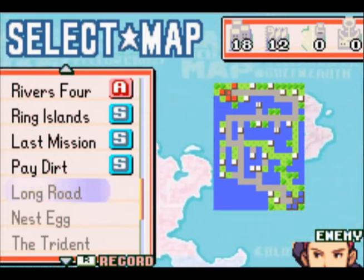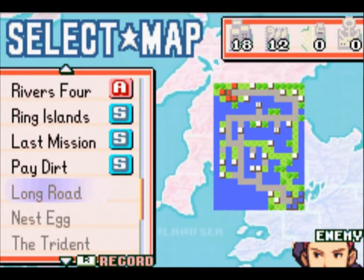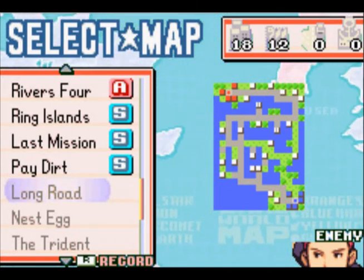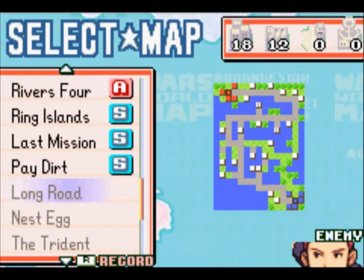Hello everyone, welcome back once more to Let's Play The War Room, Season 2! This time we have Long Road, a map I don't believe I've ever actually attempted before, or at least not in living memory. You'll notice it's against Jess and there isn't a single port or airport on the entire map, which makes it perfect for her. So that could be difficult, but let's go!